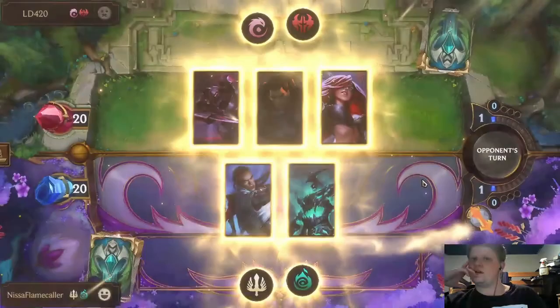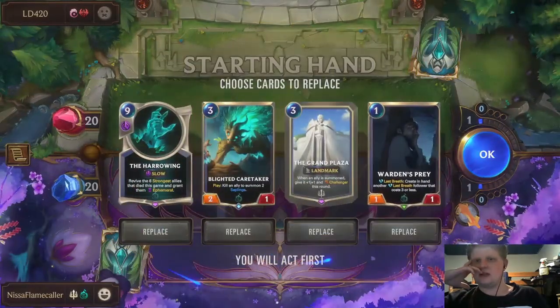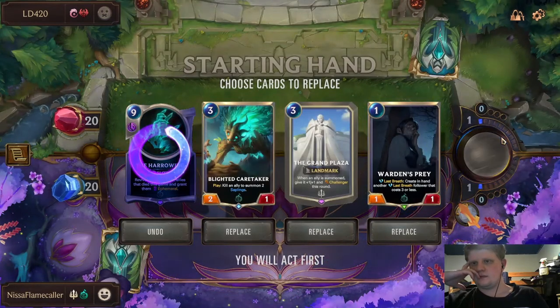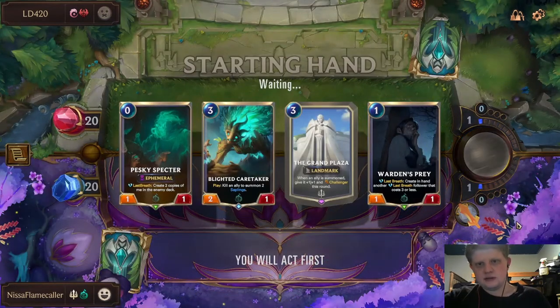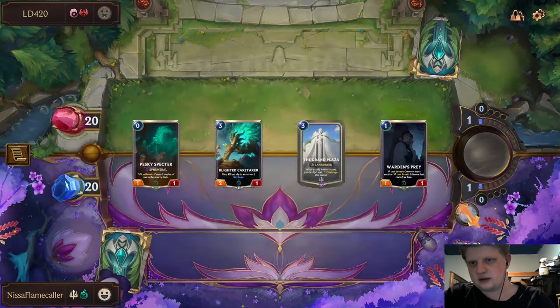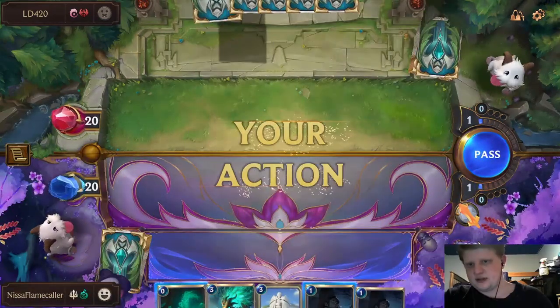Alright, this one looks a little bit different. Darius, Katarina, and Zed — isn't Katarina just sort of bad? Ooh, Pesky Spectre — not bad with Grand Plaza at all. It goes really well with my Blighted Caretaker as well. Let's play a Warden's Prey here.